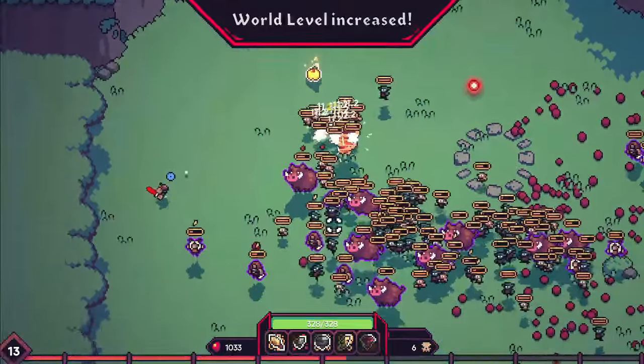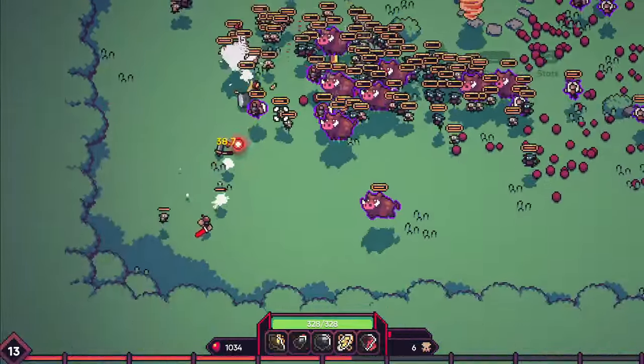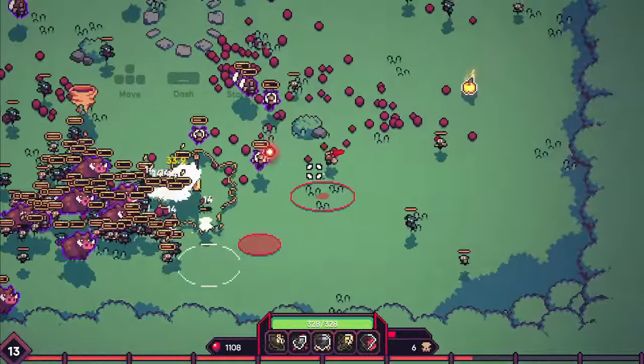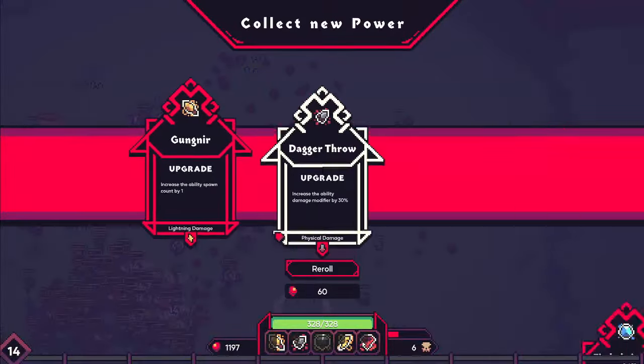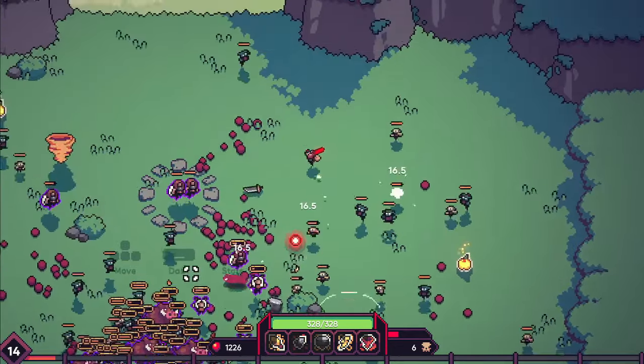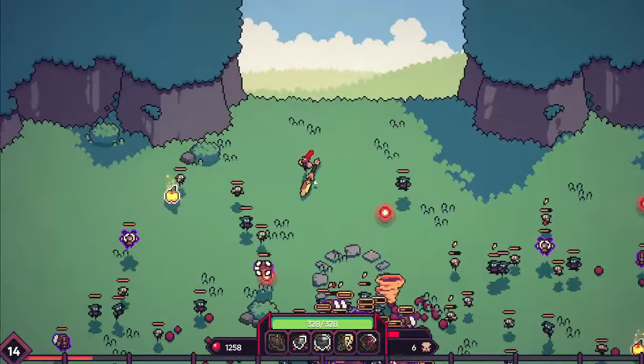Those golden apples are health. We don't want to pick those up too early — we want to hold onto those for the boss fight. You do get bosses in this. I don't know how many ultimately are in this — I've only played for about an hour and I've only seen one boss. Let's do the spawn upgrade for the spears — two spears on the ground is going to be huge, I think.